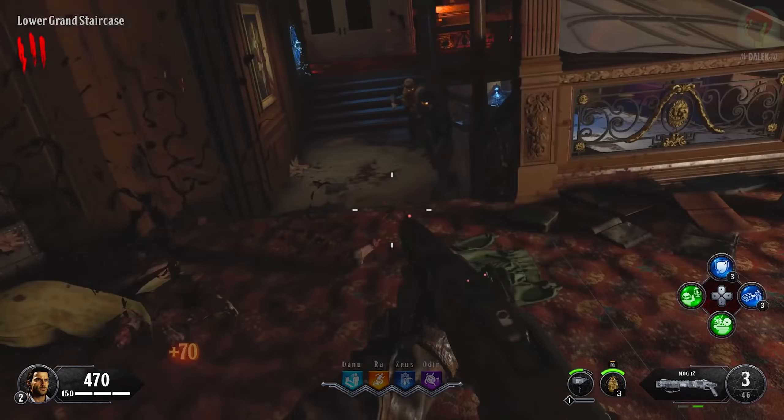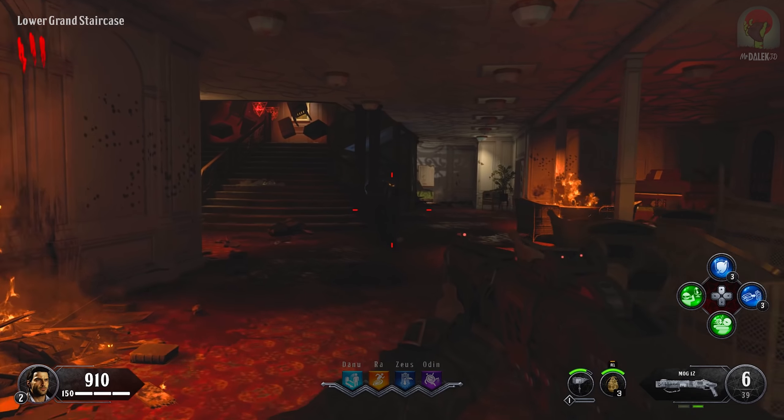These maps couldn't be any more different if they tried. Got a shotgun — not great for points, but for taking out zombies it's amazing. A thousand points. We can just keep going up the staircase — there's more and more. This is the B deck now. I'm assuming either door will get us into here.